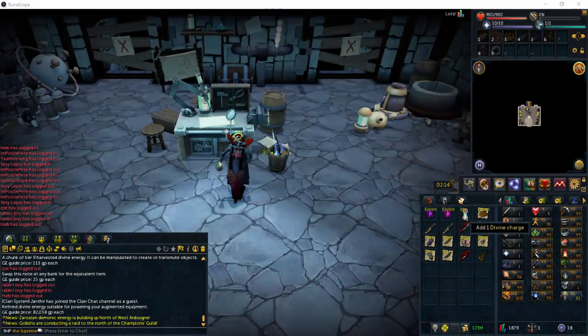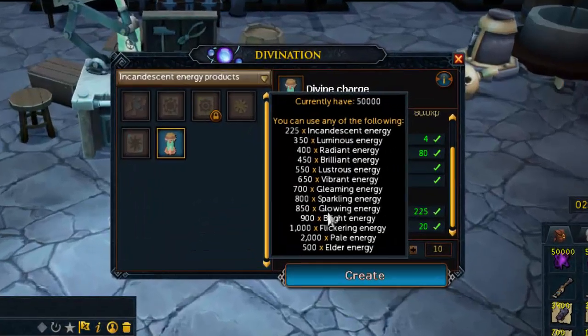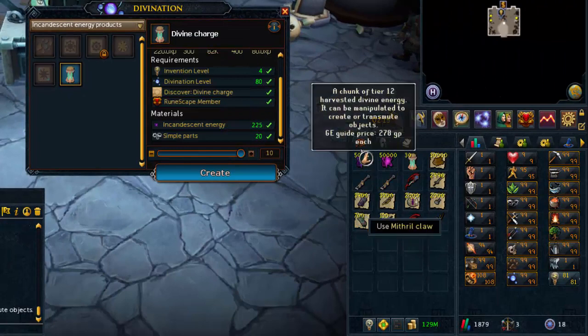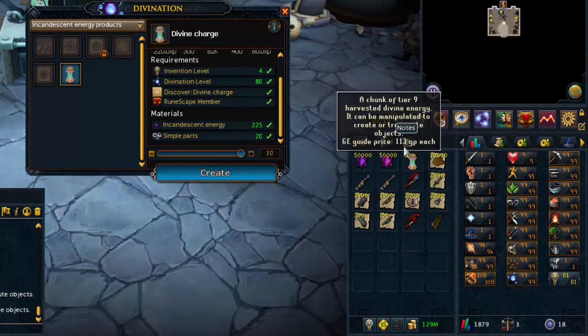For levels 4 through 22 Invention, you're going to want to make divine charges. Divine charges can be made from 20 simple parts and your choice of energy from the Divination skill. If you click on the divine charge, you'll see a chart showing that higher tiers cost less to make. For example, Incandescent energy costs 225 each versus Brilliant at 450 each, but Incandescent is 278 GP each and Brilliant is 113 GP, so you can match it to your budget.